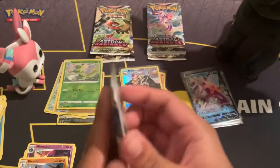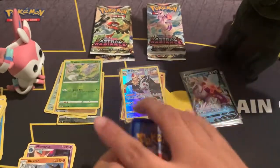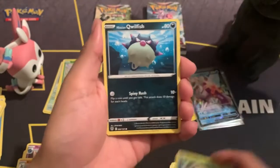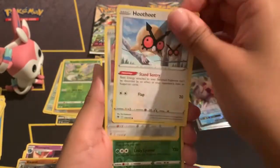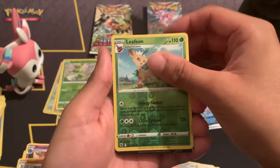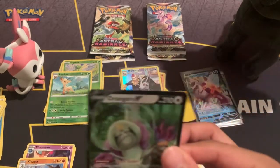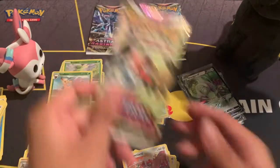Let's open my picks first — one, two, three, four. Leaf energy, Kamado, Snorunt, Hippopotas, Ralts, Hisuian Qwilfish, Oshawott, Hoothoot, Ponyta. Reverse holo Leafeon — very nice! And oh, we got an Eevee V! Orange Eevee — very very nice! I don't have that one yet. Very cool.